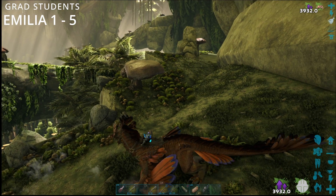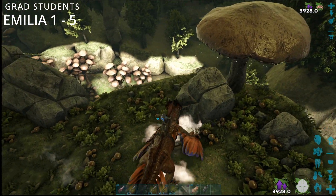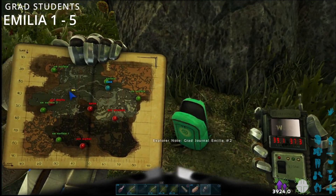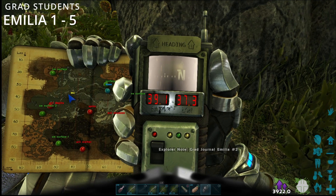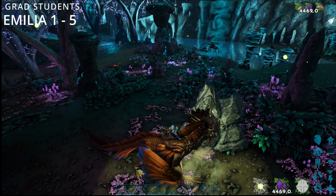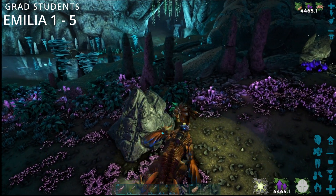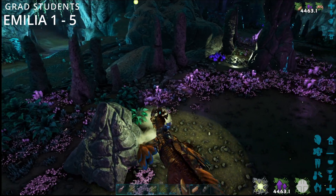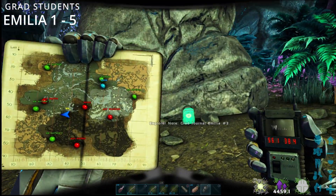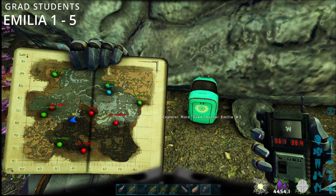Which is Emilia number two, and it is at 39.1 by 37.3. Number three is in the blue bar. Let's make sure it's safe. There's number three, it's at 56.1 by 38.4.